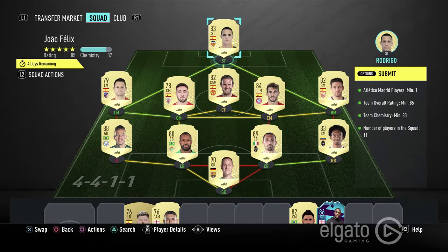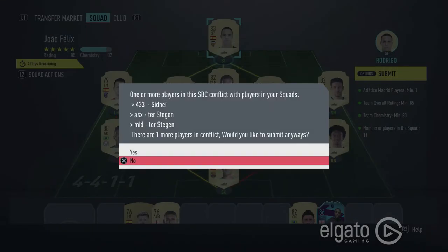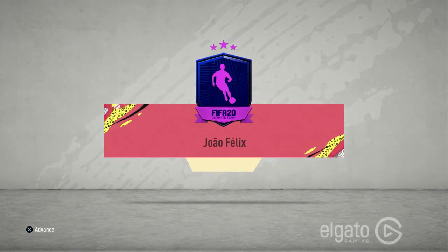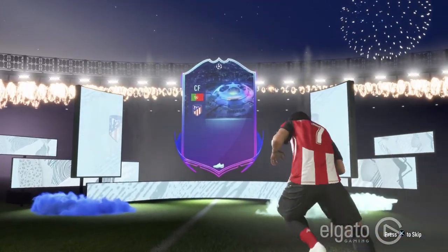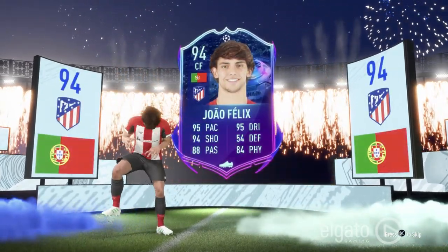Without further ado, we're going to go ahead and submit this squad. We're going to get our 94-rated João Félix, whose card rating can't go up even if Atlético goes further in the Champions League. If you enjoyed this video, please drop a like and subscribe to my channel, and don't forget to hit the bell to get notified every time we upload a new video. We see João Félix coming out with the number 7 uniform.